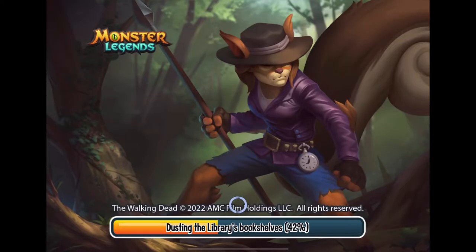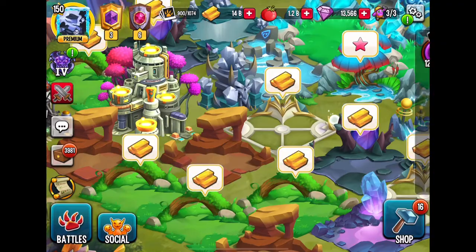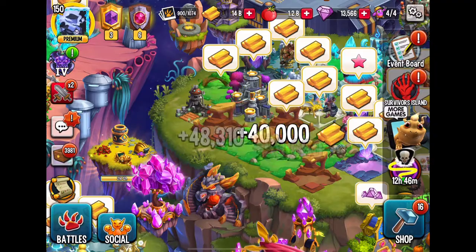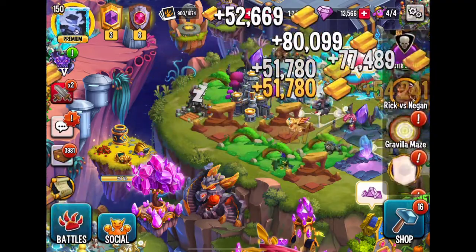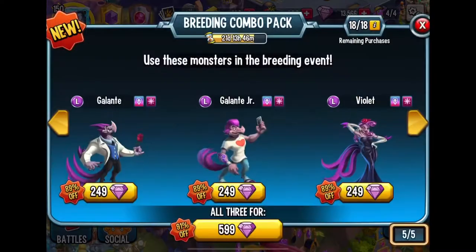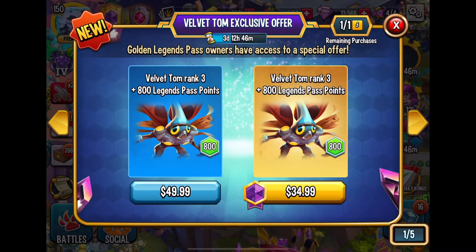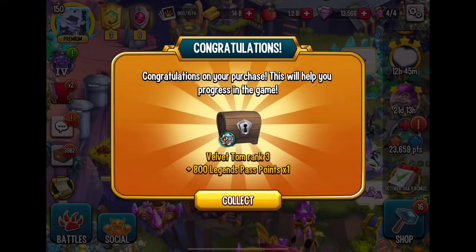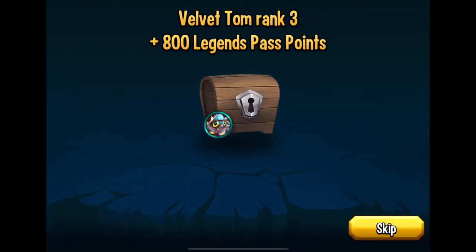Hey, what's up everybody, welcome back to Monster Legends. Today I'm going to be showcasing one of the newest monsters that came out last week — Velvet Tom. He used to be free but now he's not, so if you're contemplating whether you want to get him, it's $35. I'm going to bite the bullet and get him and show you guys what he is capable of. It comes in a chest, it doesn't just automatically give it to you.